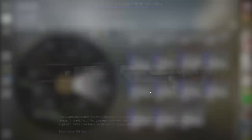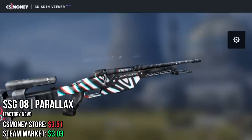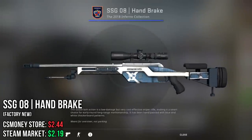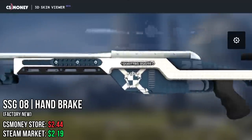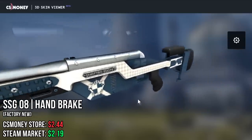Moving on with the Scout, I chose the Parallax, which is one of my favorite skins because it has the Chromatic Aberration effect, which basically makes this look really cool and trippy. The second Scout I chose is the Handbrake — just like the Vino Primo and the Calfskin MAC-10, made by the same guy. I get this very clean and leathery feeling from it. This is one of my favorite Scouts.